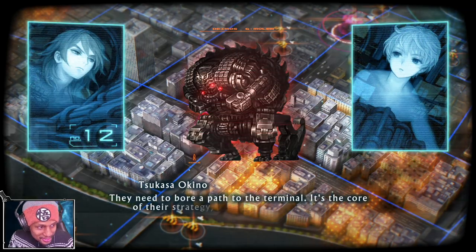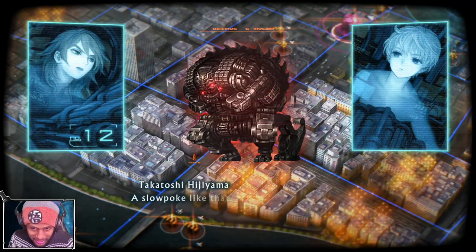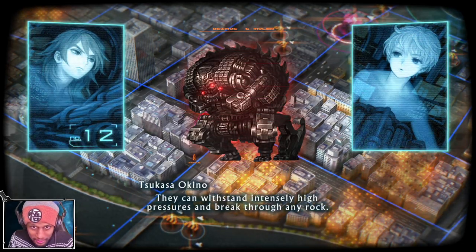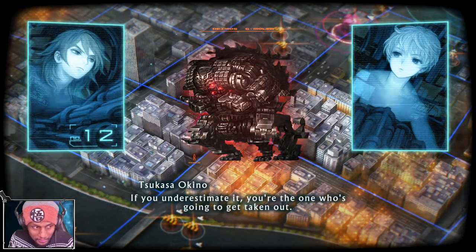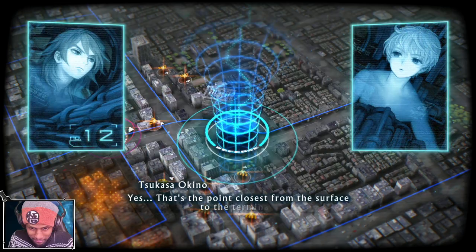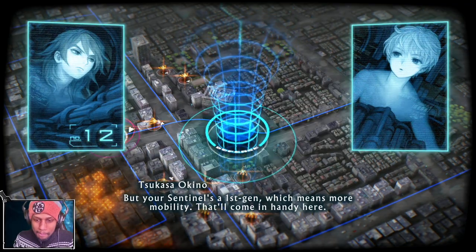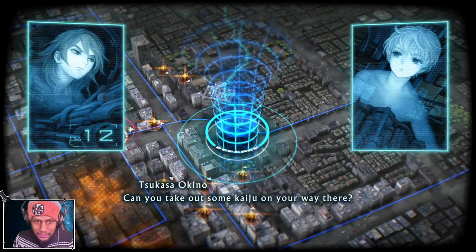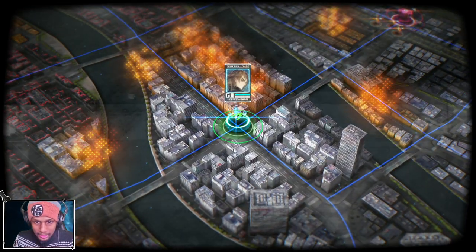They need to bore a path to the terminal - it's the core of their strategy. They can withstand intensely high pressures and break through any rock; if you underestimate it, you're the one who's going to get taken out. Yes, that's the point closest from the surface to the terminal. But your sentinel's a first-gen, which means mobility - that'll come in handy here. Can you take out some kaiju on your way there? We're going in.